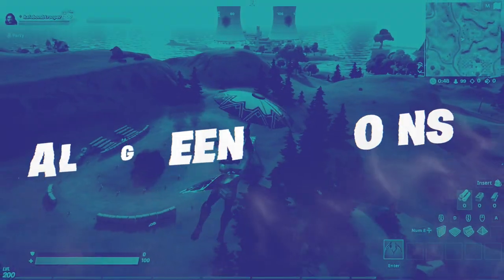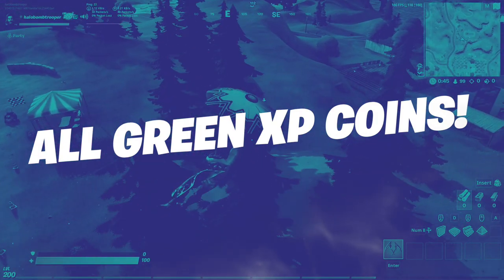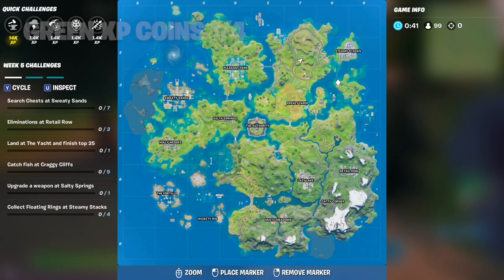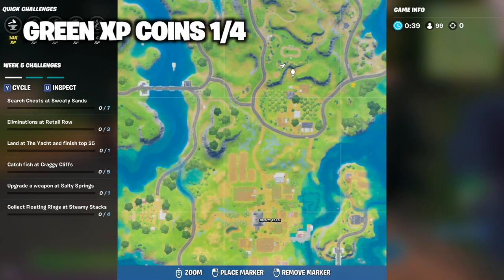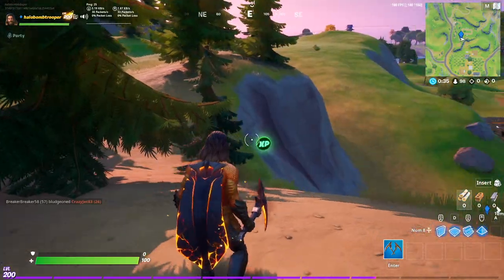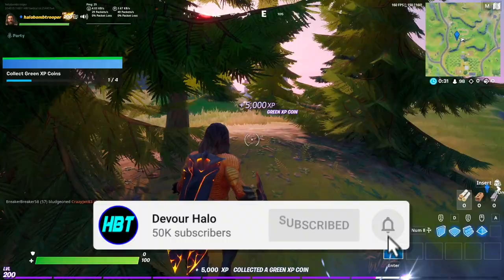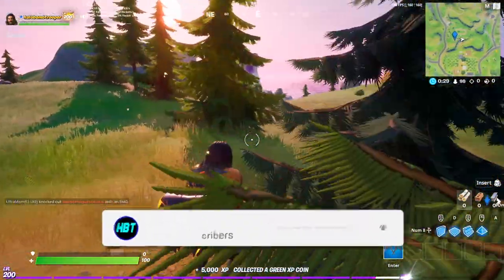So now I'm going to show you guys where all of the green XP coins are. The first green XP coin location is right over here at the racetrack at Frenzy Farm — it's like at the orchard, a little bit above the orchard. It's right here on this little mountain, pretty easy to see, and that will give you a quick 5,000 XP.